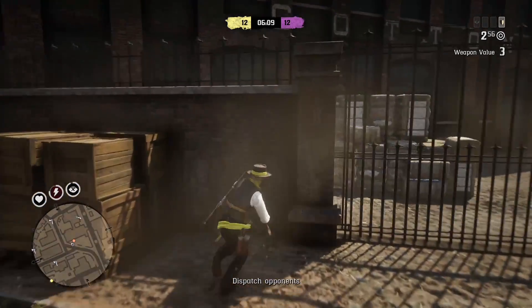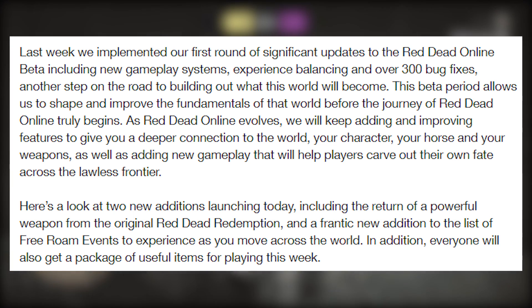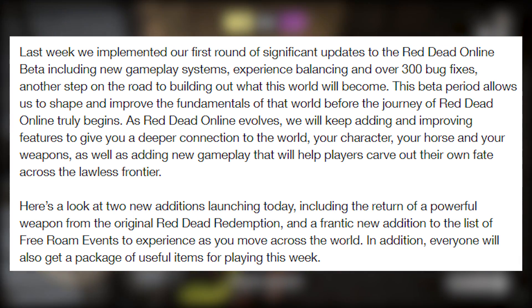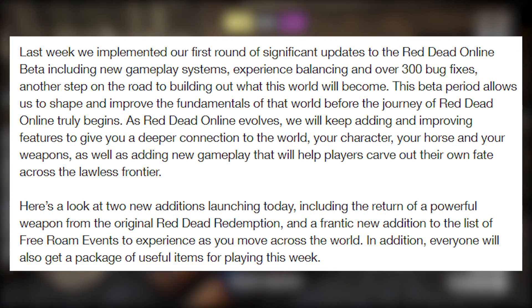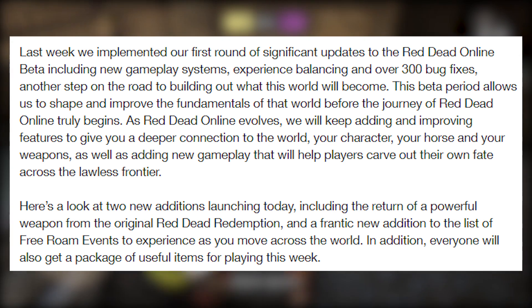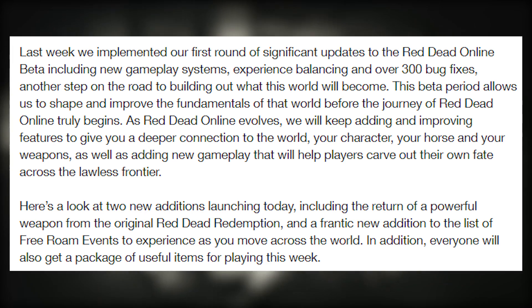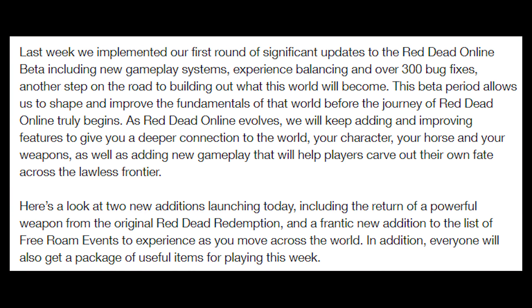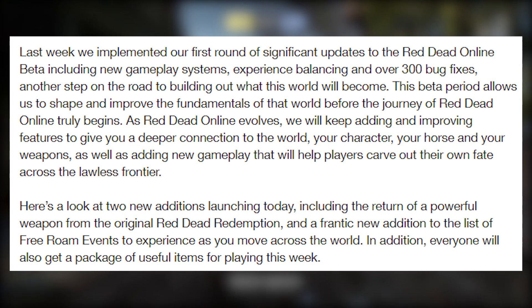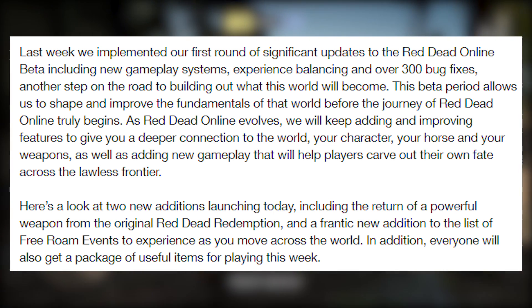On the Rockstar Newswire they say: last week we implemented our first round of significant updates to Red Dead Online Beta, including new gameplay systems, experience balancing, and over 300 bug fixes — another step on the road to building out what the world will become. This beta period allows us to shape and improve the fundamentals of that world before the journey of Red Dead Online truly begins. As Red Dead Online evolves, we will keep adding and improving features to give you a deeper connection to the world, your character, your horse, and your weapons.